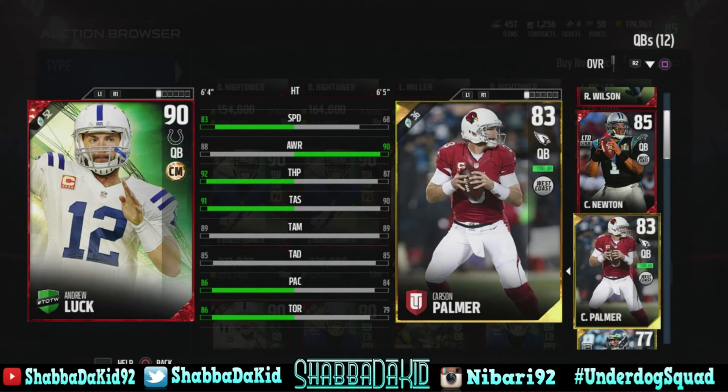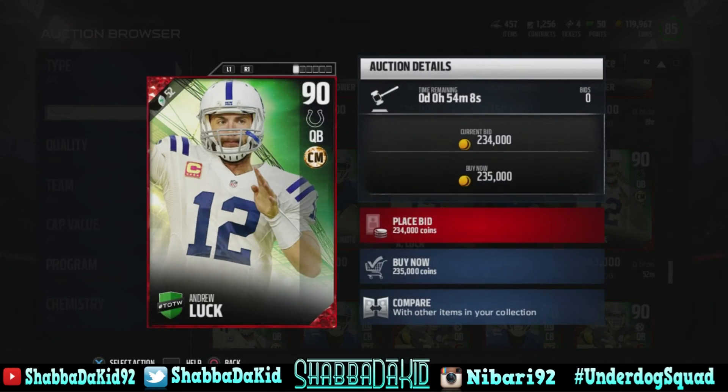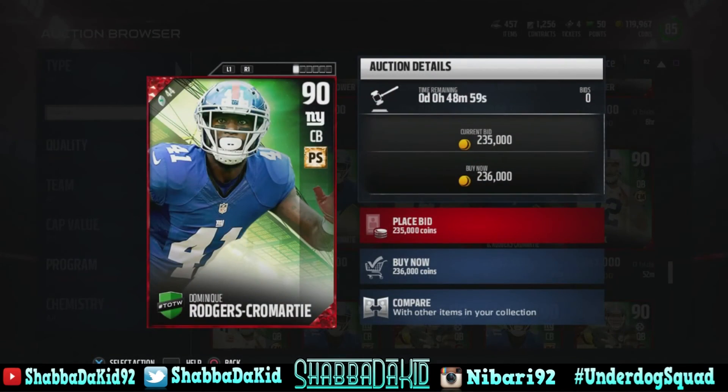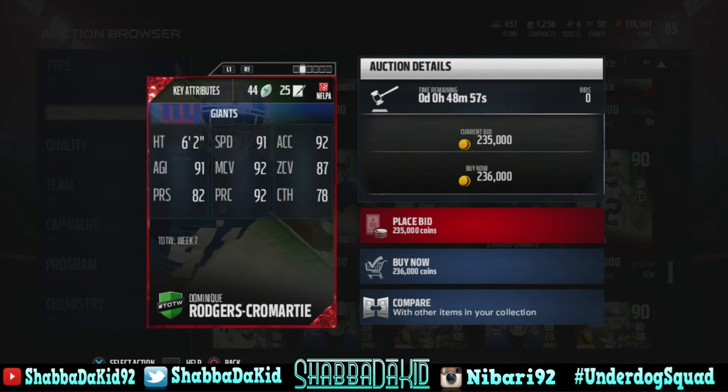I wanted to get Tyrod Taylor but I ain't got the points yet. Andrew Luck is a hell of a good card though. Alright, here we go - Dominic Rogers-Cromartie: 90 overall, 91 speed, 92 acceleration, 91 agility, 92 man coverage, 87 zone, 82 press, 92 play recognition, and 78 catching.